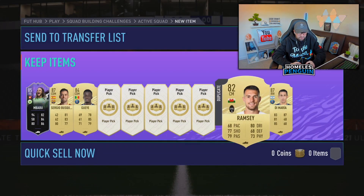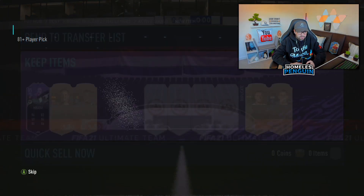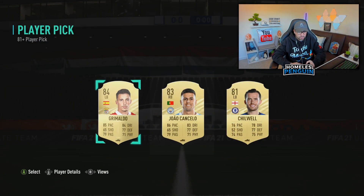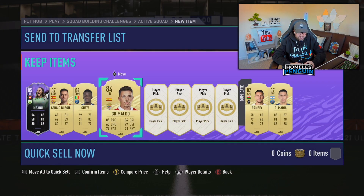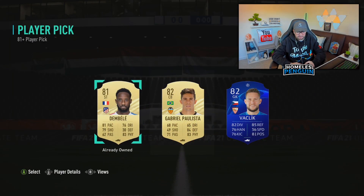Let's hope Aaron Ramsey is gonna be tradable. Yes, nice - you can store him on the transfer list then. Again some decent cards here, gonna take the higher rated item. Ronaldo, 84. This has been a massive dub this time around boys.